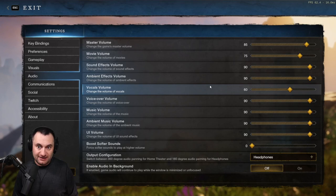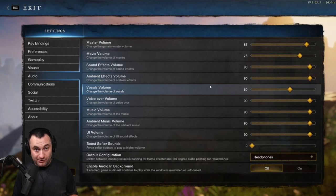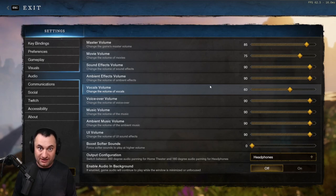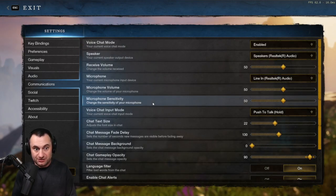For Audio, it's mostly personal preference. I turn everything down a little and tweak as I get into the game. One setting I do remember is Vocals Volume — I turn this down, sometimes even further. This controls the screaming and yelling from characters when they're casting spells. It's handy to turn down so it doesn't overwhelm everything else, but don't mute it completely because you can use those audio cues in PvP.